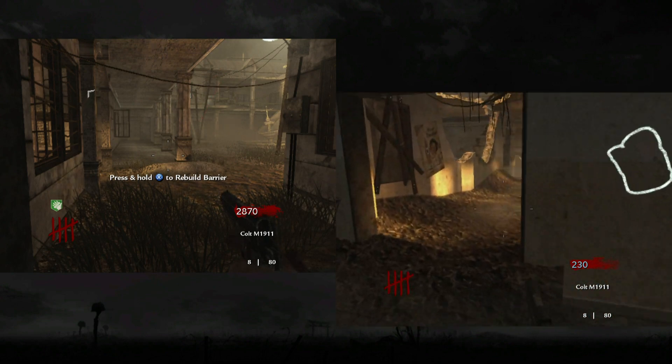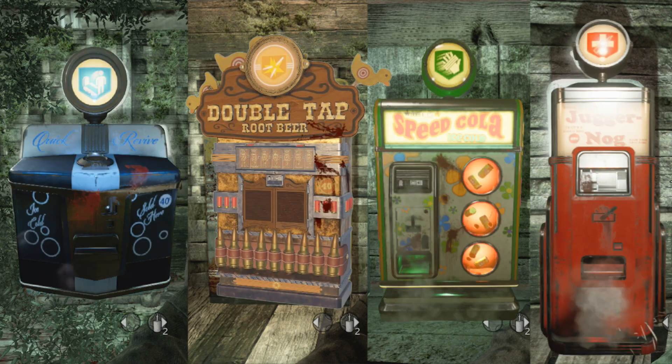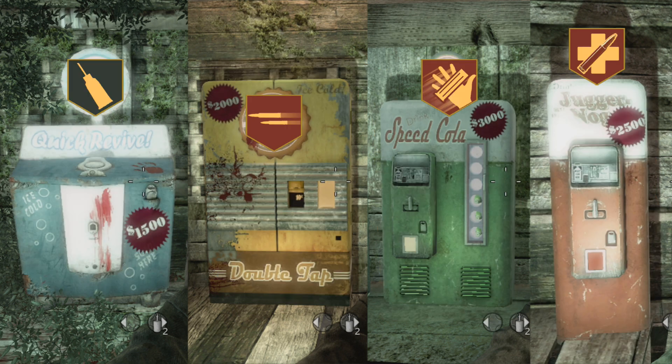That's pretty much about it, ladies and gentlemen — the origins of the four perks in zombies, the differences, and some of the things they can do. I tried to keep it focused on World at War effects and differences. I'm not going to talk about the Cold War perks because there are really different effects for all of them — Jug, Speed Cola, Quick Revive — way different things. So we're only talking about the World at War origin stuff. That's about it, ladies and gentlemen. Thanks for watching, and just like always, IPPACE.